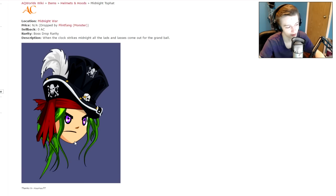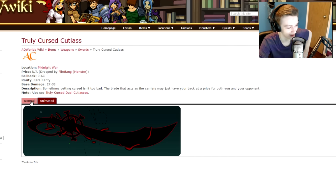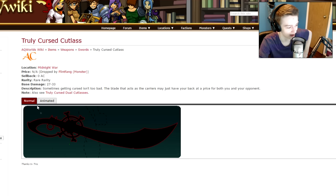Here's the Midnight Top Hat — the one I'm wearing in game right now — a very very cool top hat, and the hair on it is also color customizable, as you can see. Very nice looking top hat. And there's an animated free AC cutlass — the animation is basically like a little electricity on the blade, very cool looking blade.